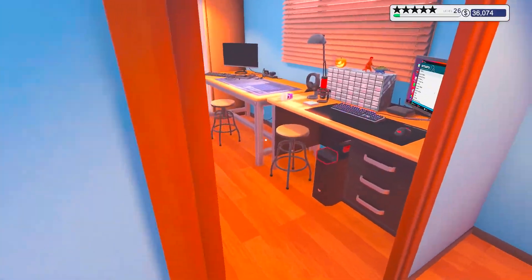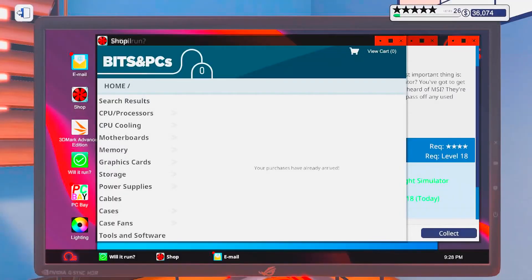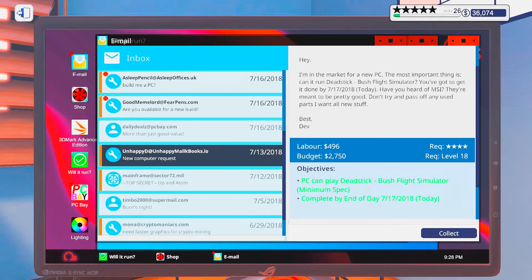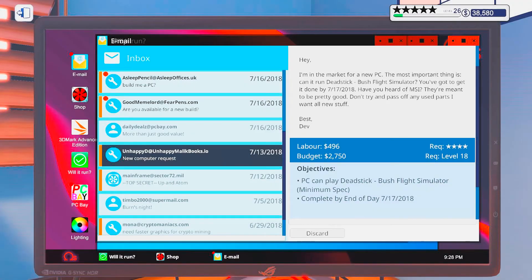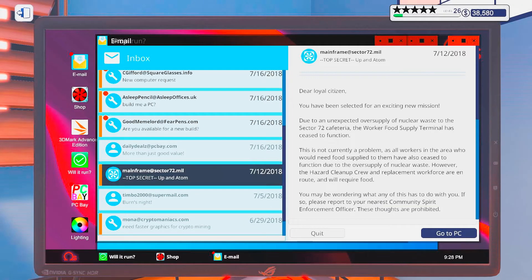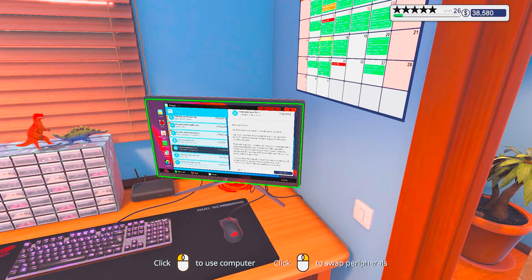Install MSI part, only use new parts. I'm really happy with the new PC. And with that, I'm going to end off this episode. I hope you enjoyed it and I hope to see you all in the next one. Until then, bye bye!